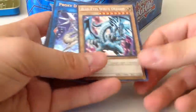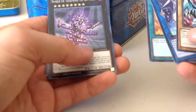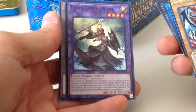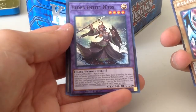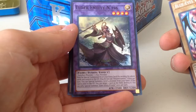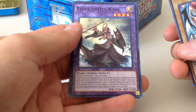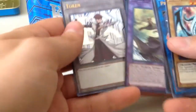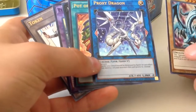Blue Eyes, another Proxy Dragon, another Pot of Desires. Number 68 — ooh, the new one — Elder Entity Netess. Must be special summoned from the extra deck by sending the listed cards you control to the graveyard. Do not use Polymerization. Once per turn you can special summon one level four monster from your hand. If this card is sent to the graveyard, you can target one card on the field and destroy it. You can only special summon one Elder Entity Netess once per turn. And the token. I'm very pleased I got two of these now — all I needed was two.